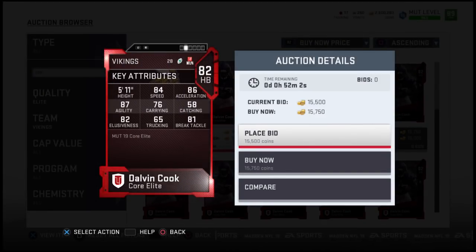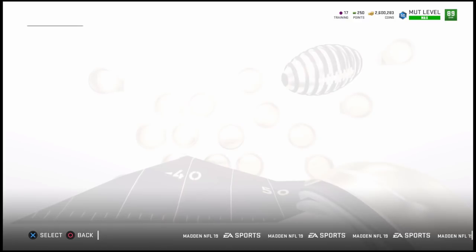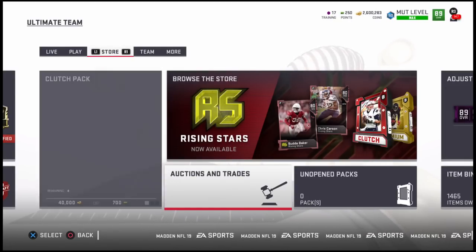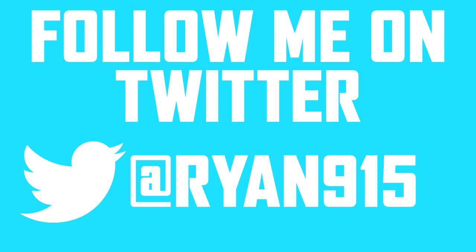Dalvin Cook of the Minnesota Vikings — another injured player that is just going to keep getting better and better as the season progresses. I would definitely like to see Dalvin Cook get himself a card. He's a dual-threat player, and while his MUT card may not show it, he definitely is a nice threat out of the backfield — checking down, getting the ball to him. He'll get a lot of receptions, he'll get a lot of rushing yards. He will be really, really good.